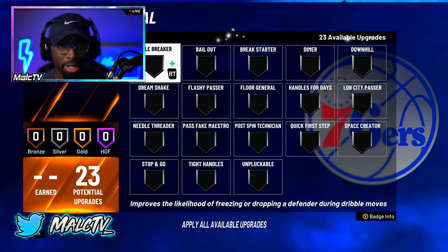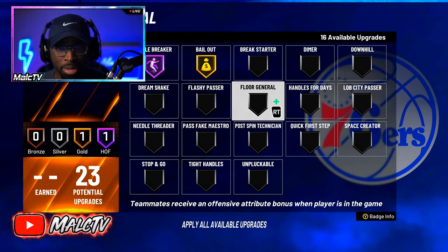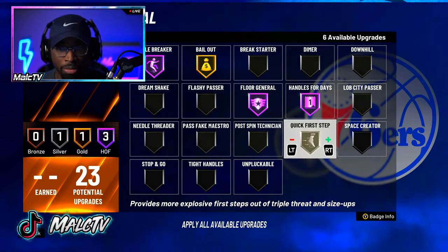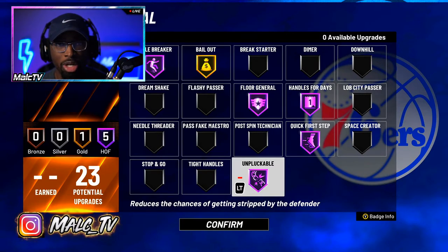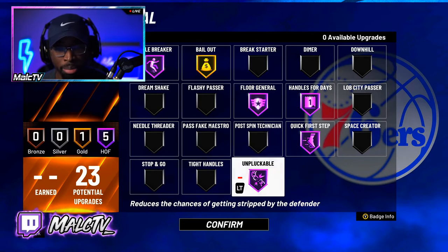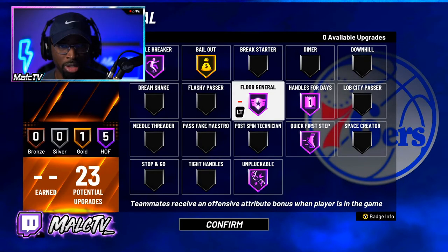For playmaking — Ankle Breaker, I be spamming ankle breaker, I don't care what y'all say. Bailout on gold just because I had extra badges to fill. Floor General Hall of Fame. Handles for Days Hall of Fame. Quick First Step Hall of Fame. Unpluckable — this badge is honestly one of the worst badges in the game, but I put it on just because if you don't have it, you're really gonna get ripped. It doesn't do much though. Those are my playmaking badges — y'all can pause the video to check them out.